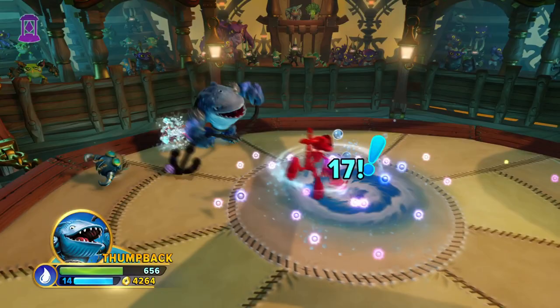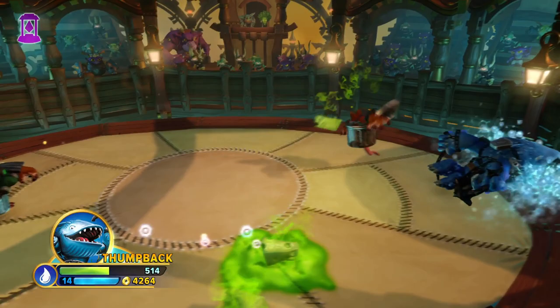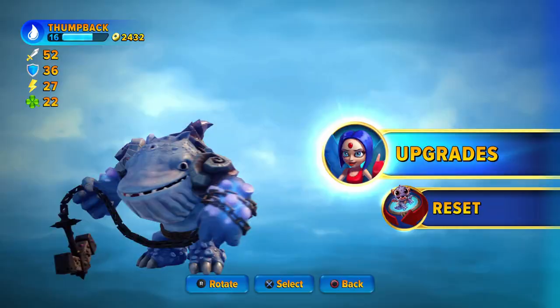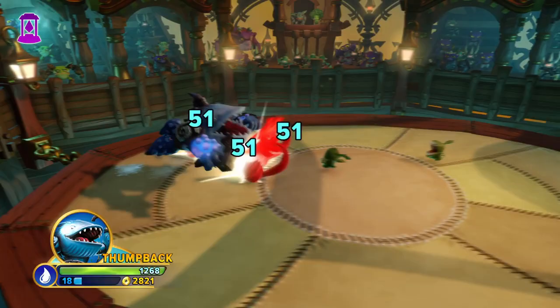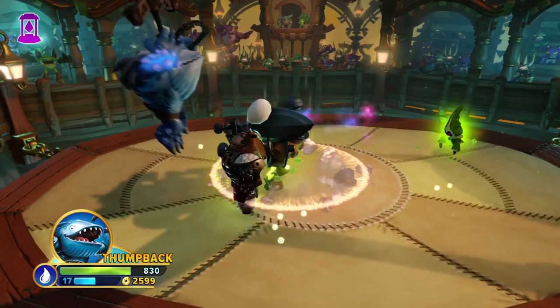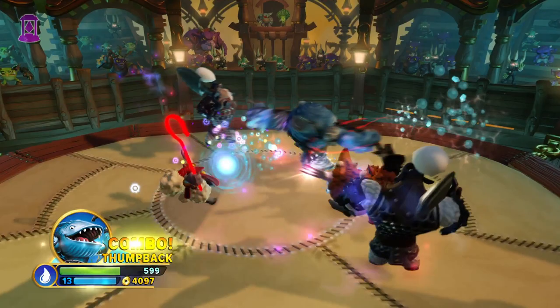After thoroughly looking at both paths, it's time to pick which one's better. All three of Thump Back's attacks are already great moves, so no matter which path you take each move will still have usage. That said, the bottom path really doesn't give you much - it's got a pretty decent upgrade, an okay one, and then vomit water. While the top path, on the other hand, improves the anchor by a landslide. Anchor supremacy.